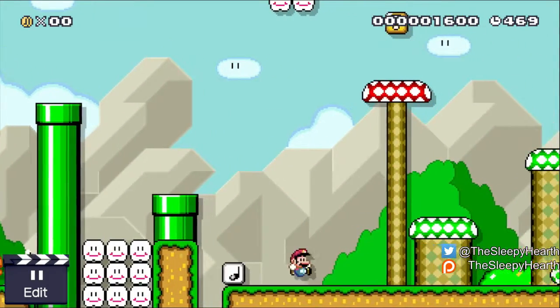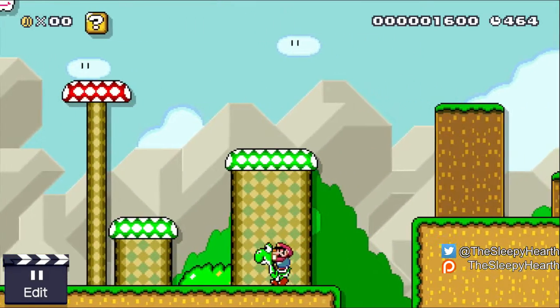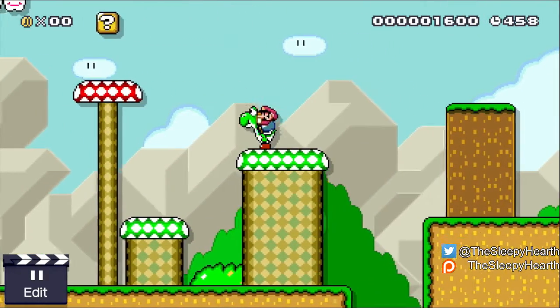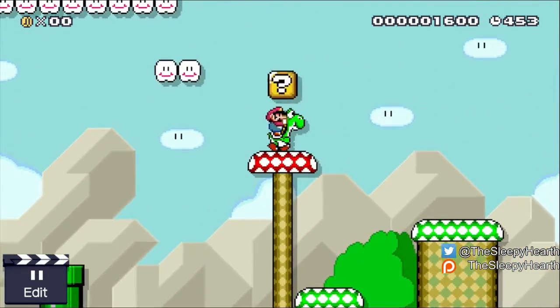And then we get our Yoshi — there we are. We're gonna choose the non-cloud route this time because we already know what happens when we go the cloud route. I'm all over the place — I'm not using the D-pad right now, I'm actually using the thumbstick, which I usually use the D-pad for. Okay so we can go this way.